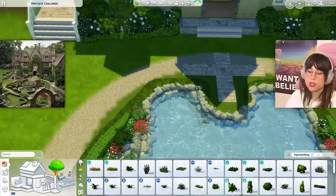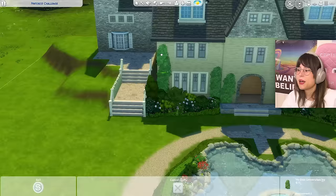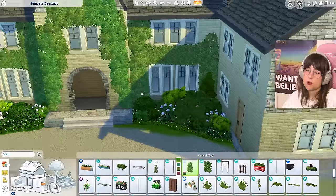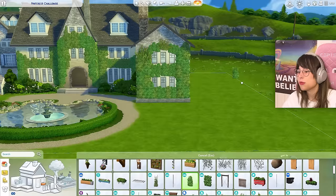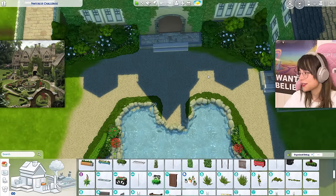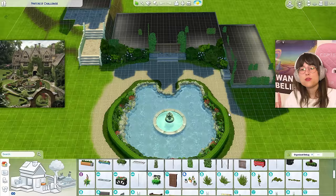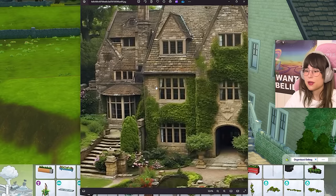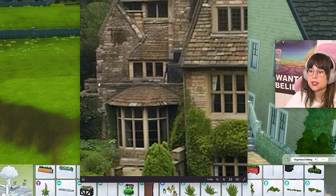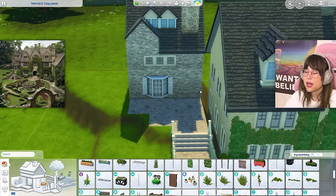I'm gonna take a little break from that pond and start putting up some vines on the house. Maybe I'll make a little time lapse — are you enjoying the time lapse? I now realize that the fountain needs to be closer to the house, but if you believe for one second that I'm gonna move anything on this lot, you are absolutely insane. Also, it kind of looks like there's a little balcony right there, so I think I have to make one.